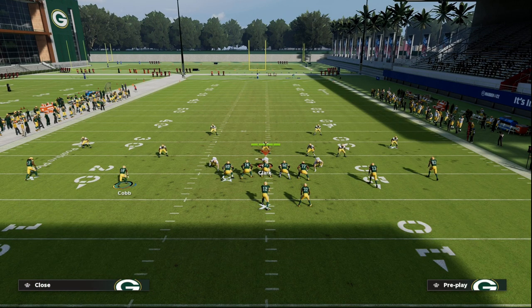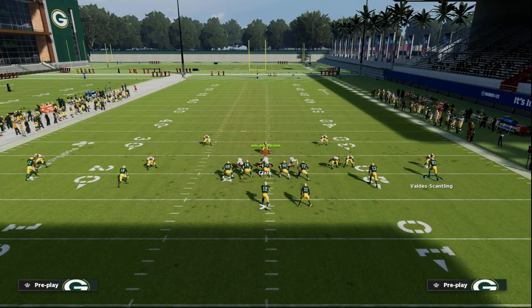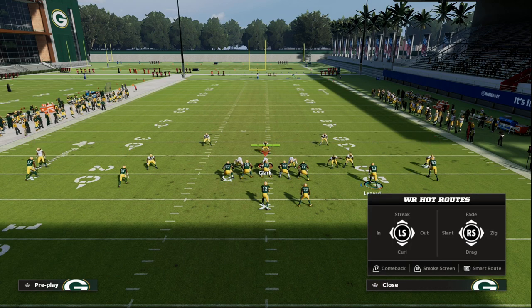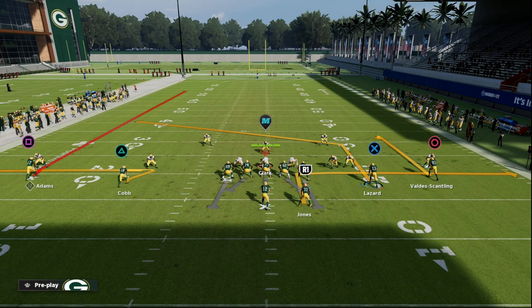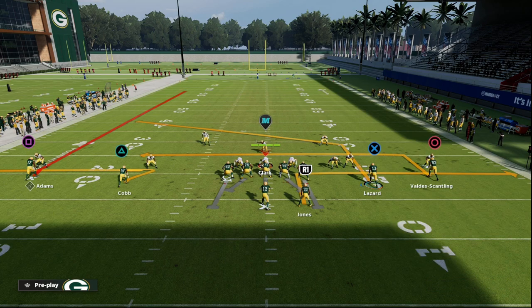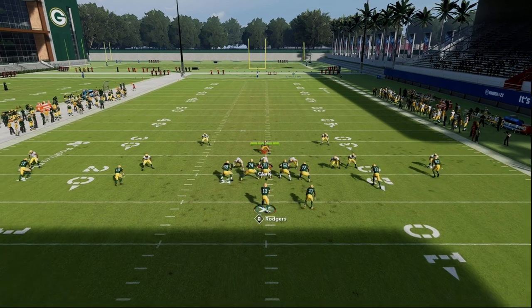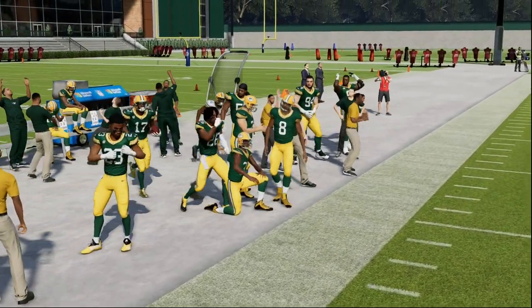When your opponent consistently goes to cover two with two vertical hooks, give yourself alternate route combinations that are still good against any defense. A simple fade on the outside, the inside receiver on a zig route, and an out-and-wheel concept works well. If you can't run the out-and-wheel, run the curl flat. If that's not the best move, run a levels concept. On the backside, the option route gives you perfect spacing to hit the fade if they're hard-flatting the outside corner.